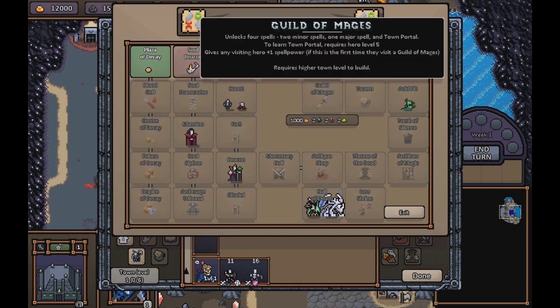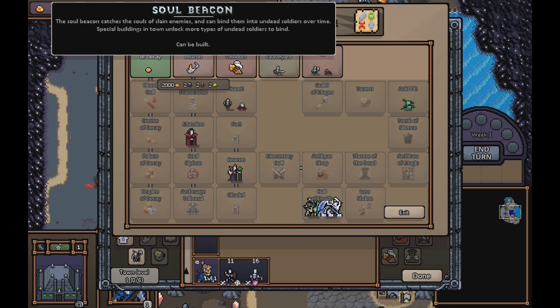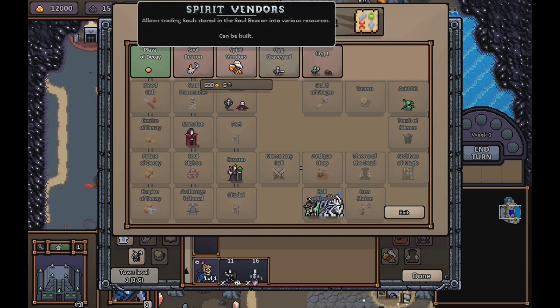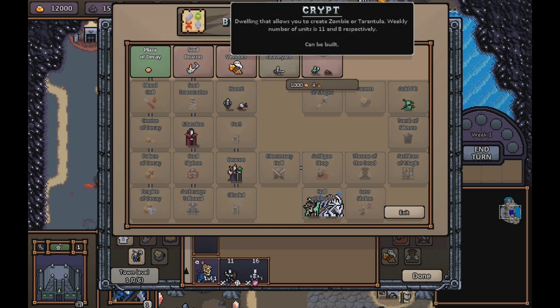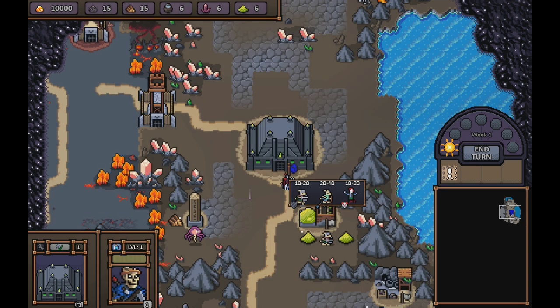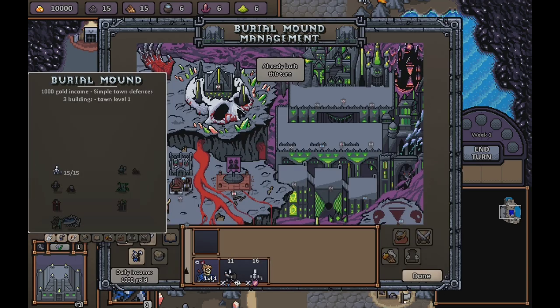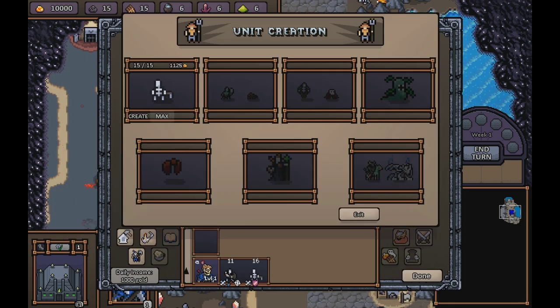First of all, we're just gonna upgrade here, and I'm going to upgrade something that'll give me resources hopefully, but it doesn't look like there's much right now, so I'll probably just go with the Soul Beacon here. Then I'm gonna scout out the enemies around here, but actually first we gotta make units first.